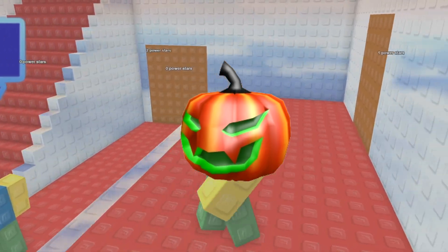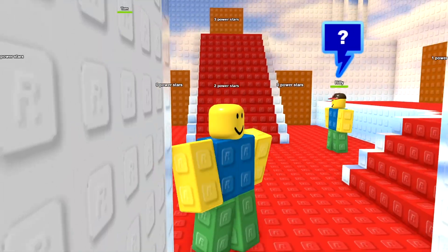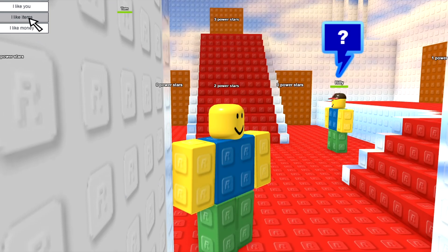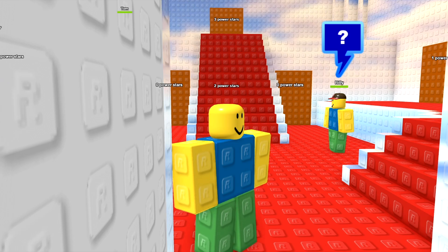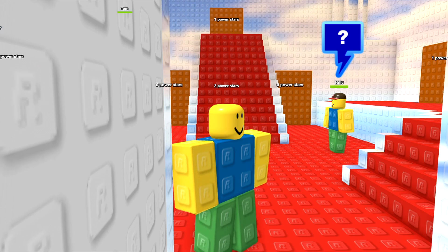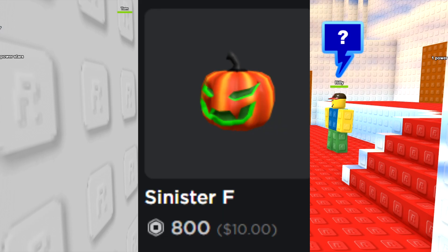Sinister F is the tenth version in the Sinister series. It could be purchased for 800 Robux until October 9th, 2019. Until today, this pumpkin remains up for sale. But why didn't Roblox take this pumpkin off sale like the rest? Simply, Roblox wanted this to be their last Sinister Pumpkin by making this one never go off sale. This is Roblox's excuse to never make another one.